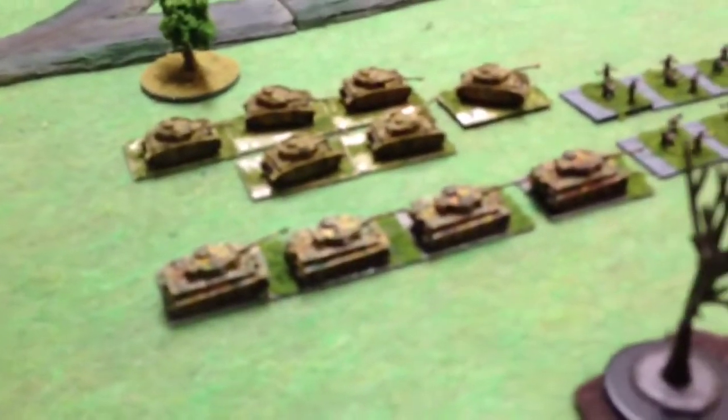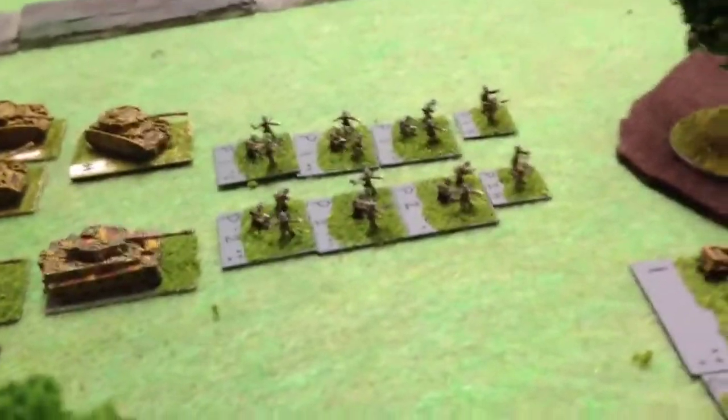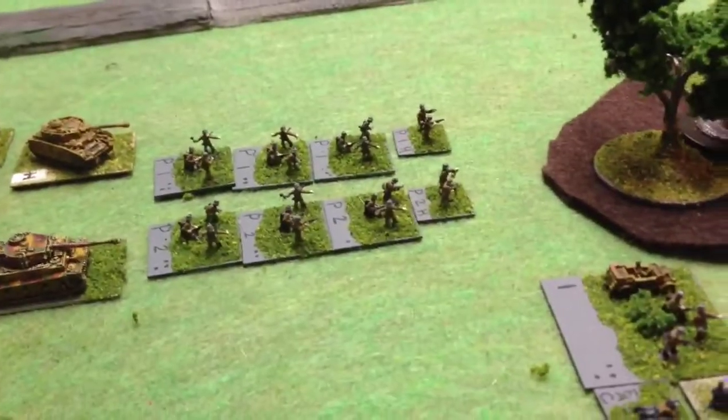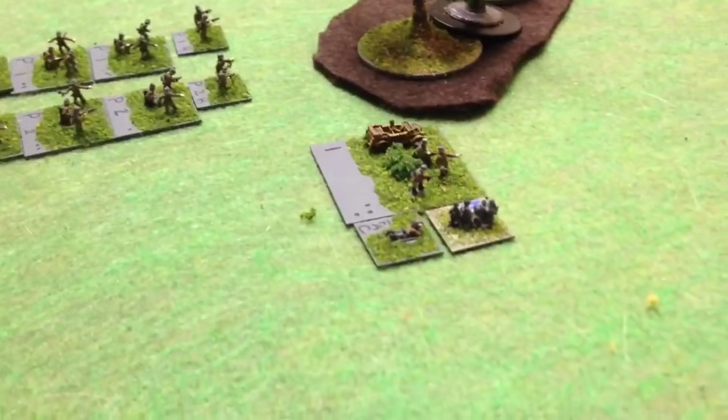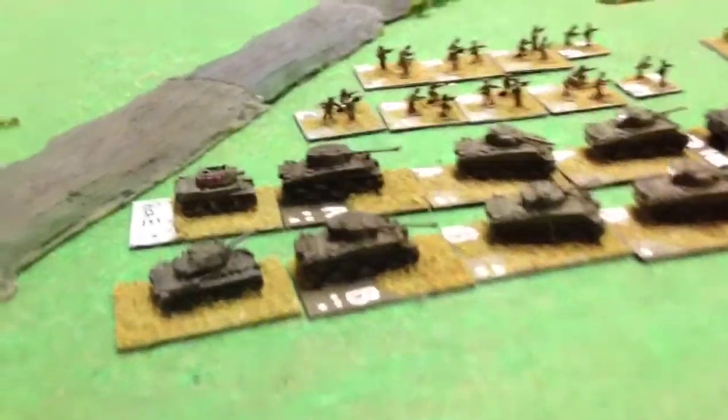Let's get a close-up view. Here are the opposing German forces: some Tigers, Panzer IVs, regular infantry. That's an HQ, a mortar, and a forward artillery observer. There's only one strike available.